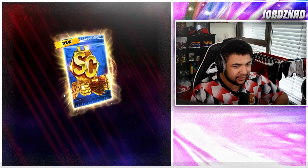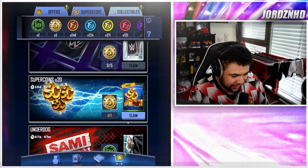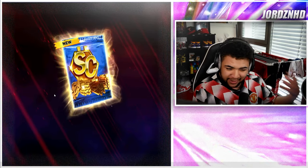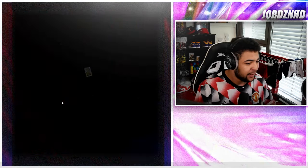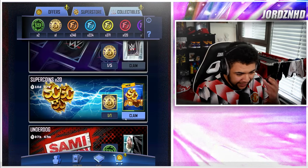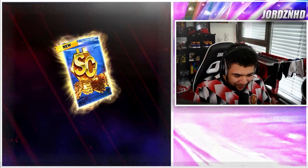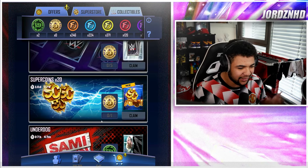I like it when they drop these promos with the collectible side of things, and obviously where you can convert collectibles into super coins it makes it a whole lot better in my opinion — not just for me but for you guys as well, because these collectibles have no pool limit on them. They're accessible via the draft board, so it makes it a whole lot easier to just go and do.